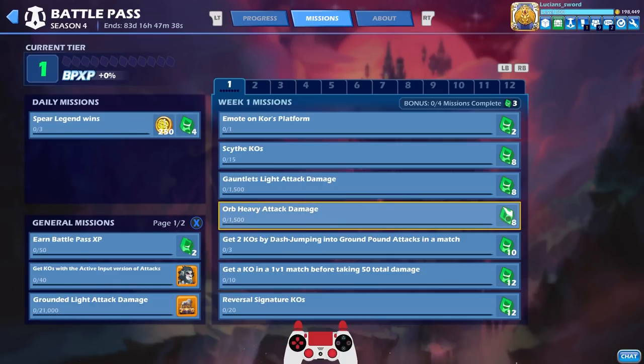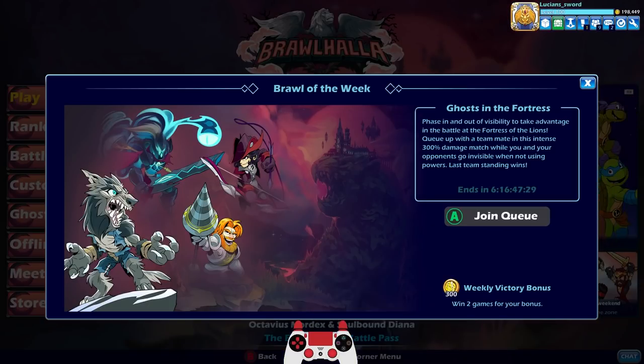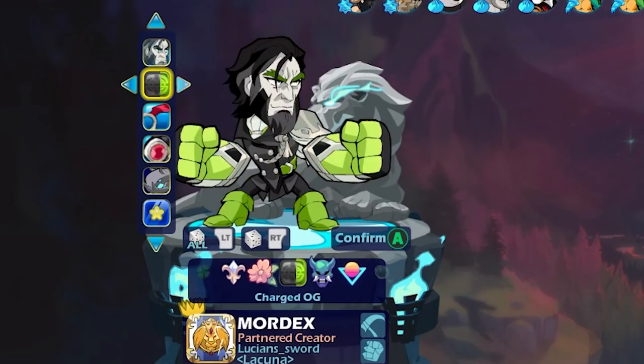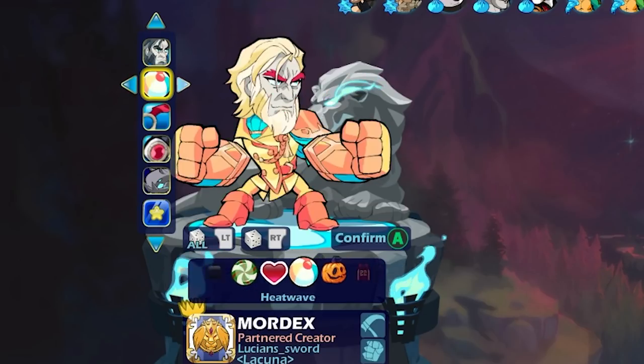We need side KOs and stuff — let's jump into a game. Oh wait, there's a new Brawl of the Week: Ghosts in the Fortress — phase in and out of invisibility. Let's go see the new map, the Fortress of the Lions! We're going to use Octavius Mordex of course. Look at these colors — I kind of want to do black right off the start because it fits his personality.